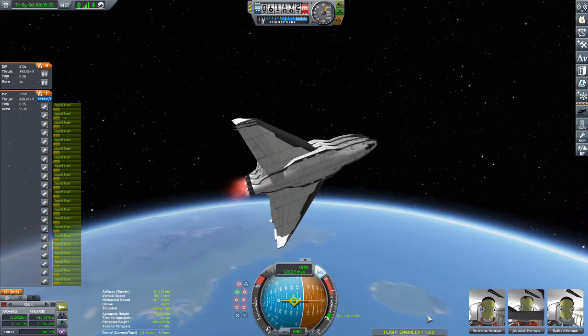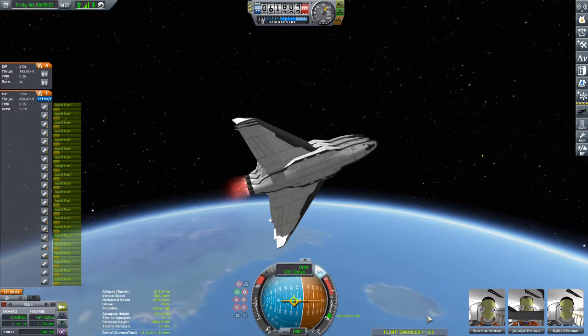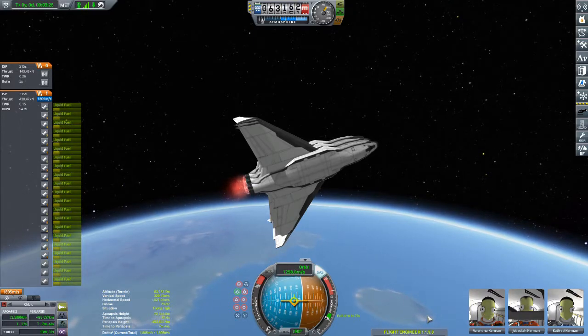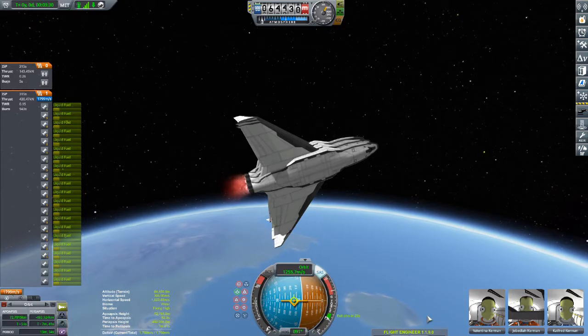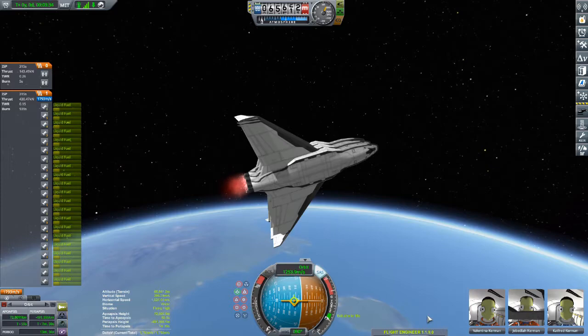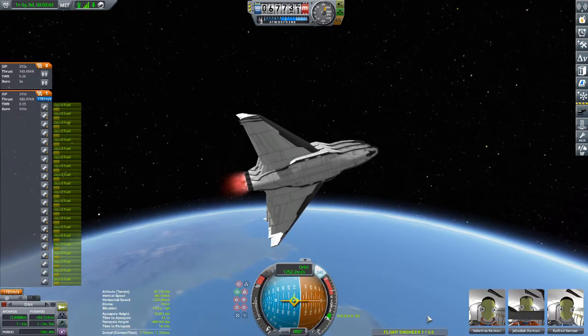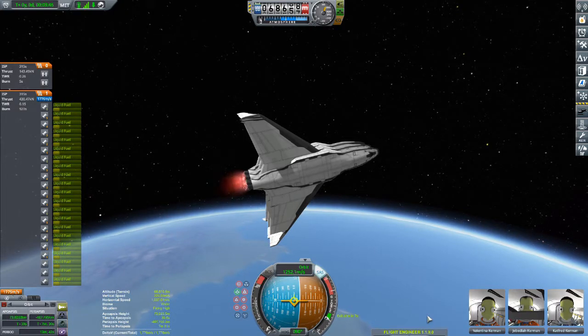I will put the vessel up on Kerbal-X — look down in the description for it and you can go have a bit of a play around with it yourself. It doesn't have any landing gear, so you will need to land in the ocean, or adapt it to add landing gear yourself if you really want to. It doesn't have any cargo capacity at the moment because I just wanted to put it together — it is just a big plane full of fuel, basically.